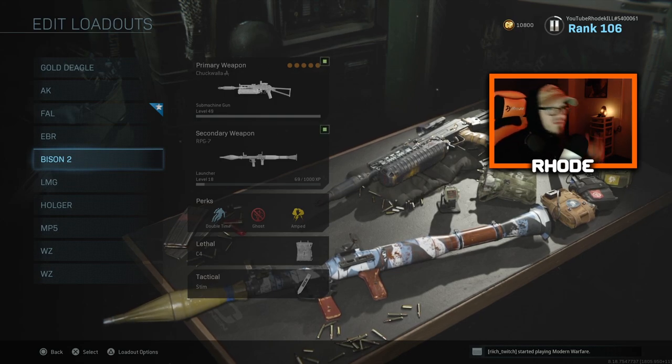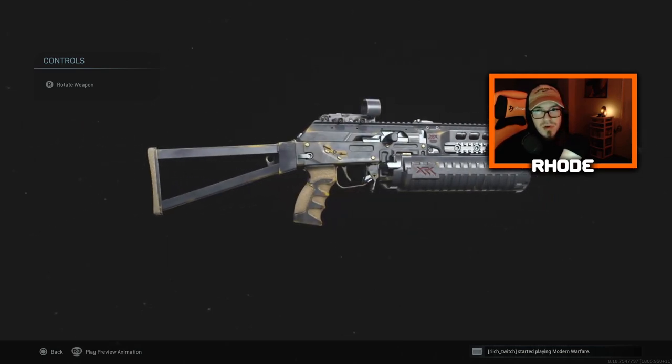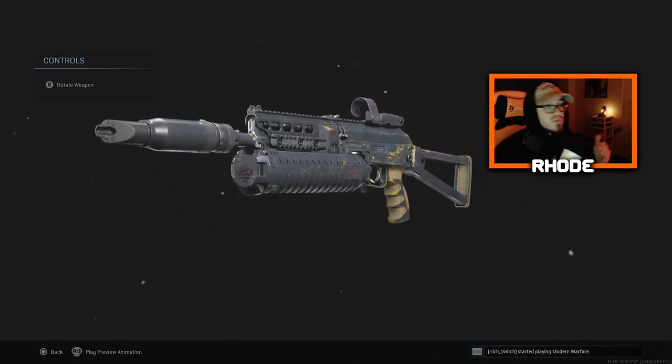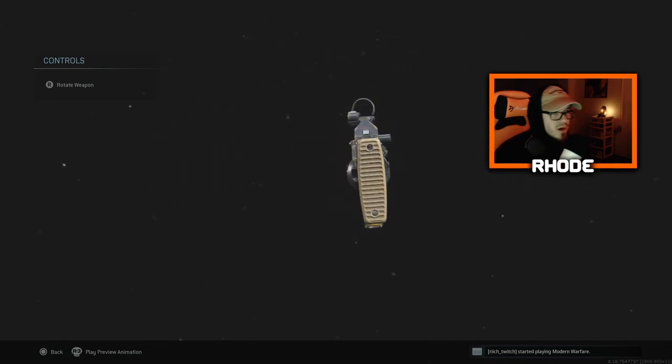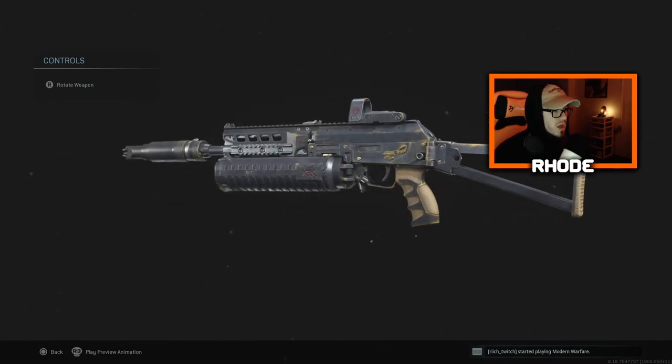We go crazy with this weapon on Atlas Superstore — we ended up choking a nuke at like 20 kills. I do have new gameplay coming later this week or the weekend, so be ready for that. This is the new Chuck Wallop legendary Bison running the RPG. It looks pretty good — I wish it was more colorful and bright, but it is what it is. The Bison's a pretty good gun.